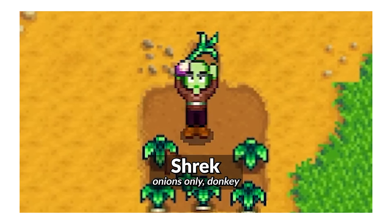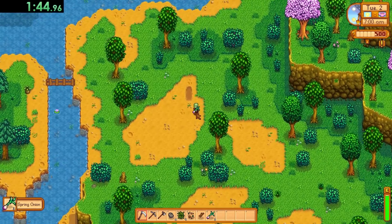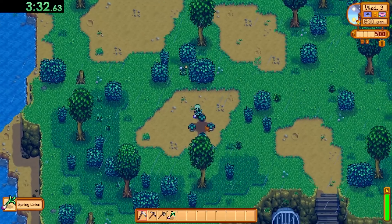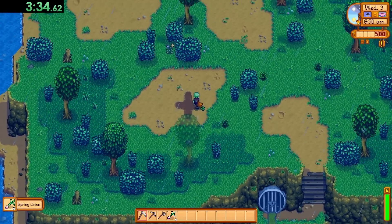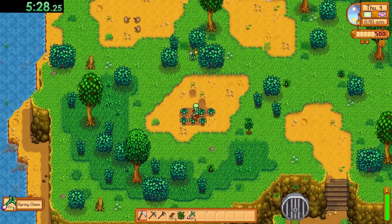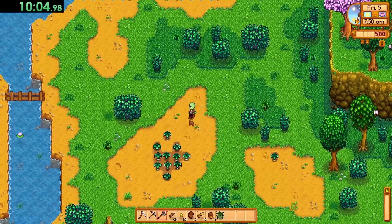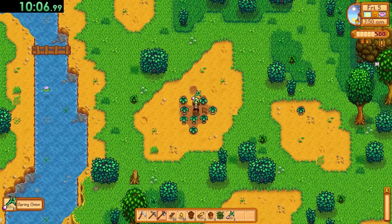Next up we've got Shrek, and just as ogres have layers and onions have layers, Shrek's money-making method was exclusively spring onions. Spring onions have a chance to spawn daily in this area down here, but unlike other forageables they don't accumulate throughout each week — they reset daily. So I marched down there every day and picked up around five to ten spring onions on average.